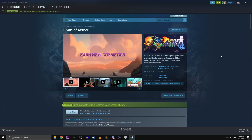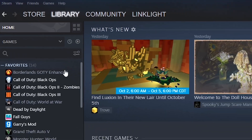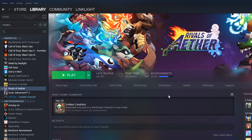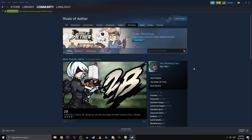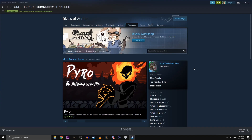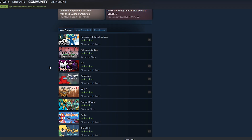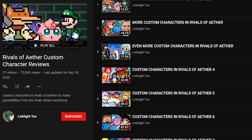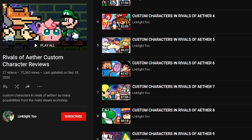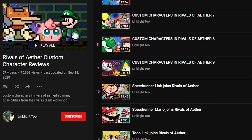Once you purchase Rivals of Aether on Steam, you're about halfway done. Next, you'll want to go to your library and click on Rivals of Aether, then click on the Workshop button. This will take you to the hub of custom characters and stages. From here, you can browse for what you want. However, if you don't know what characters are worth your time, you can always sort by most popular, or check out my video playlist, Custom Characters in Rivals of Aether. I've reviewed over 100 characters at this point, so you don't have to test them all out for yourself.